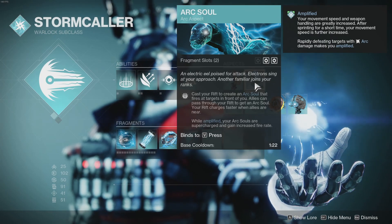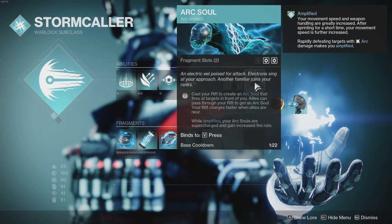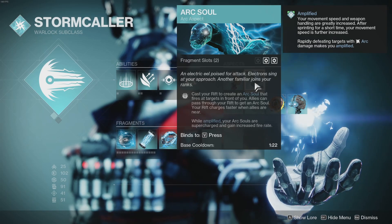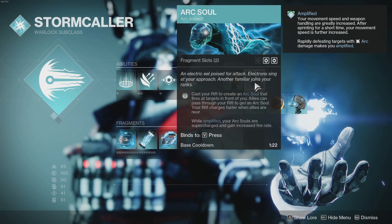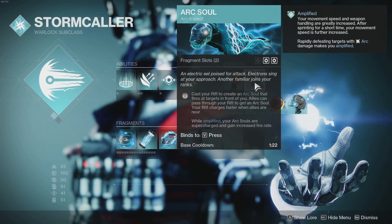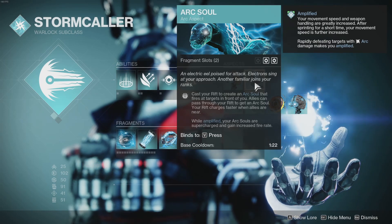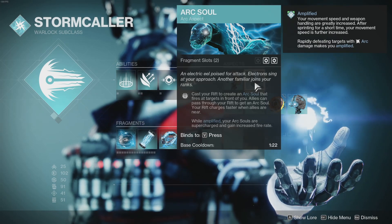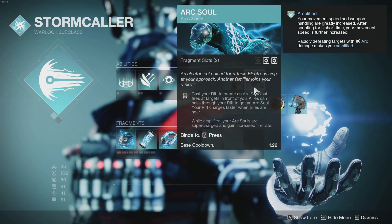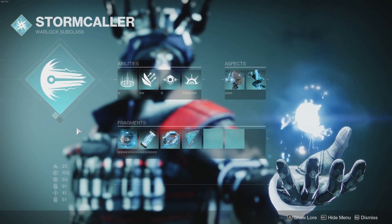We have Arc Soul because it's your best friend. Casting your rift creates an Arc Soul that fires at targets in front of you. Allies can pass through your rift to get an Arc Soul, and your rift charges faster when allies are near. While amplified, your Arc Souls are supercharged and gain increased fire rate. This is probably the best thing in the game in terms of rewarding teammates for using your class ability.